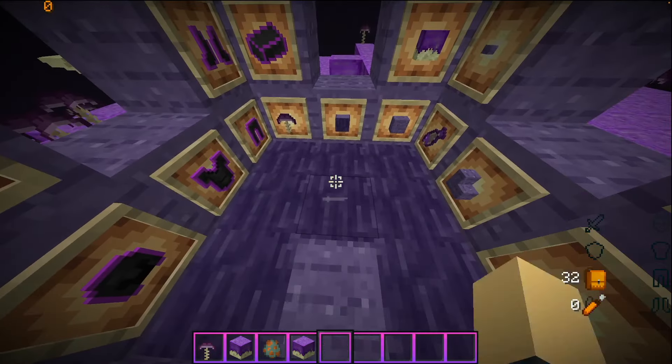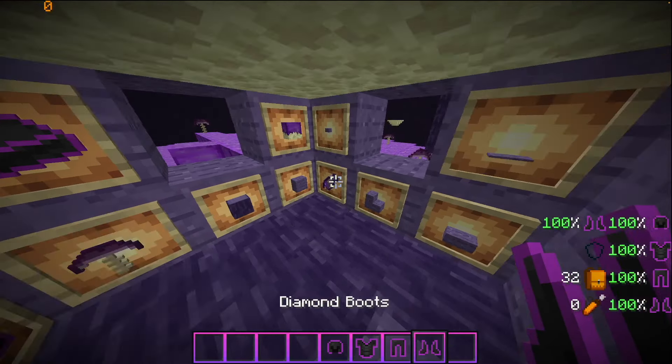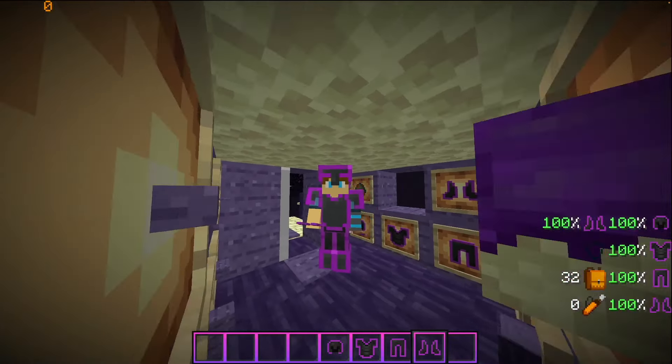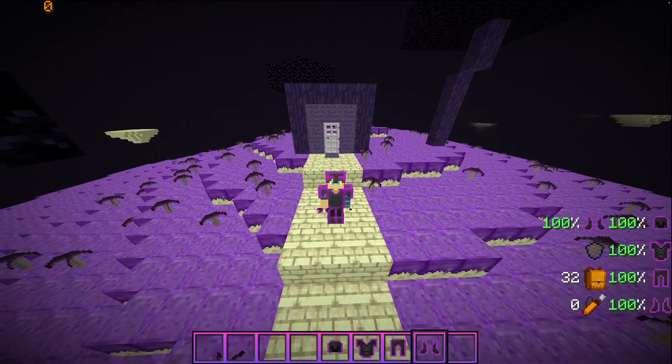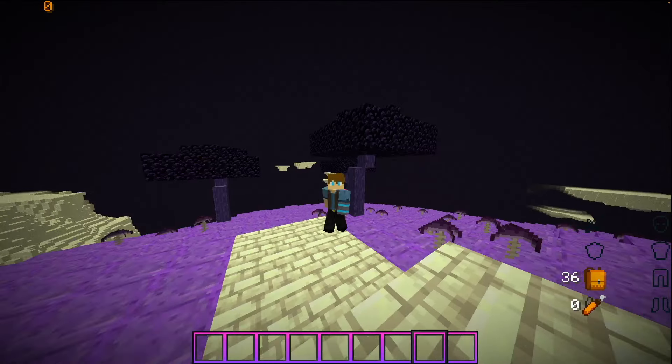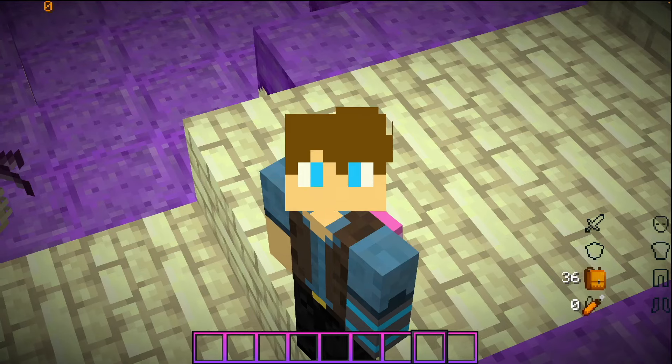This is basically just a retextured iron ingot, and the glorious ender stone armor is basically just diamond armor that I retextured. But it looks acceptable. This is my first video of coding things into Minecraft, so I hope you enjoyed, and subscribe.